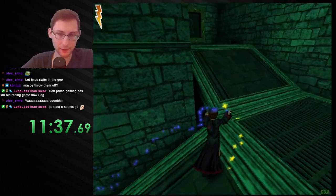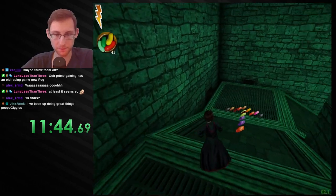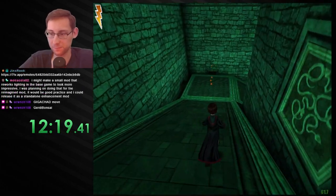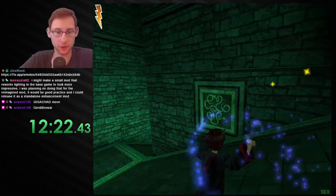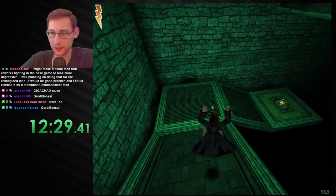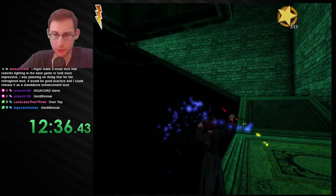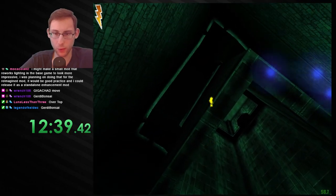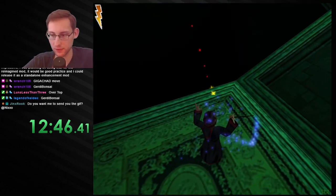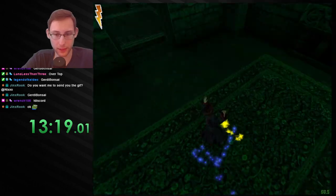I know what that did — you don't have to point me in the direction, thank you though. It's not in here, is it? Oh — it's already down here. We found another secret, more death day lighting — beautiful. I might make a small mod that reworks lighting in the base game to look more impressive — well, isn't that kind of what the new engine does though? This is like a wild area.